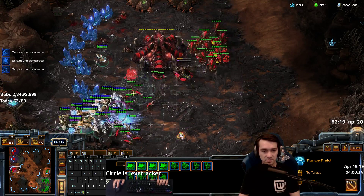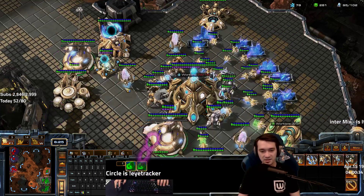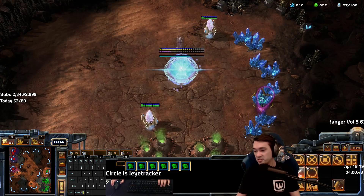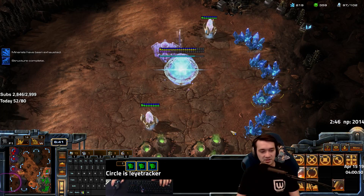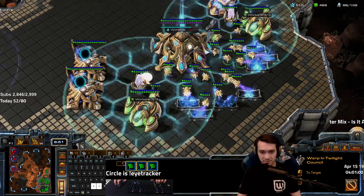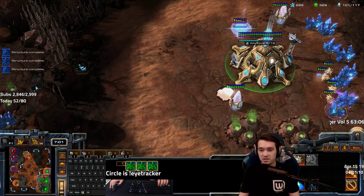He has Banelings with speed — goodbye, I'm leaving. Getting some Colossi. This is actually one of the best scenarios to go Colossus because he doesn't have a great economy, so he can't tech switch easily. He didn't have a bunch of drones, and I already have the Robo so I still have an army — he has to worry about that. I like to put the War Prism on a hotkey because having the option to do something is important.